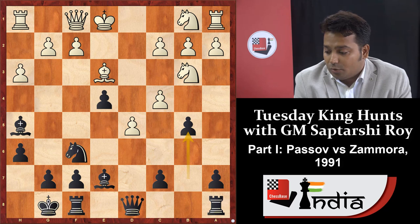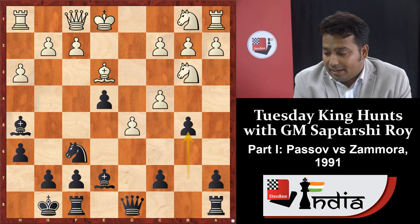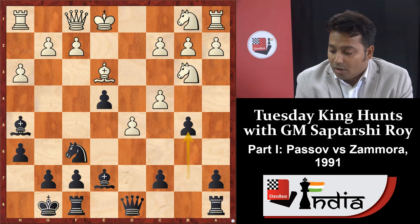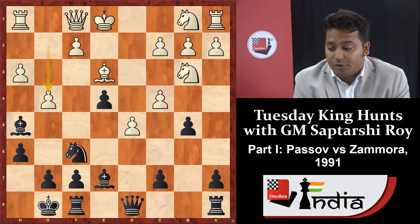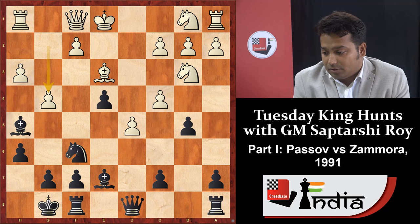If you can break the c4 pawn, your pieces will come to the center and you can attack the opponent's king with knight into d5, knight into e3, bishop h4, queen g5, rook e8, and rook d8. After b5, the opponent reacted with g4. Pause your video and think for two to three seconds: choose between bishop g6 and b takes c4 — which one is correct?